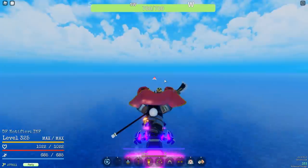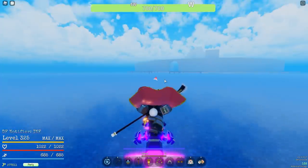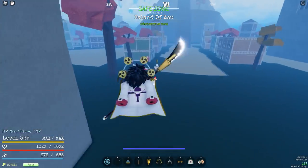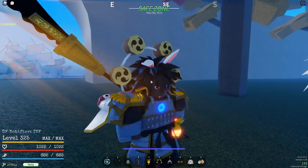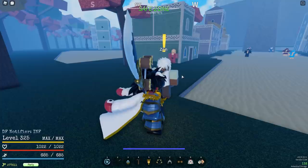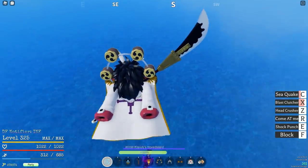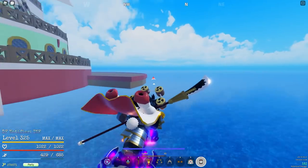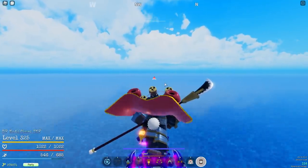Another method you could use is going to Island of Zoo, which from Shells Town is between southwest and west. There is only one quest at Island of Zoo, and those guys are pretty strong. If you don't want to do the Baratie method, you could stay here from 40 to 60, then go to Baratie from 60 to 80. From Baratie at 80 you can then go to either Monkey Island or Sphinx Island and level up to 105.